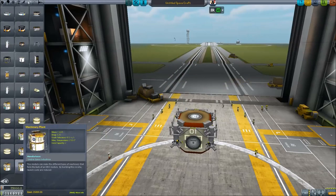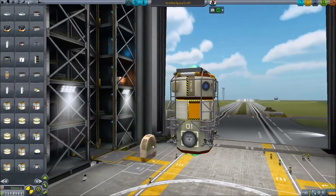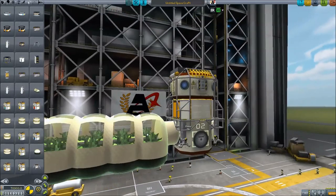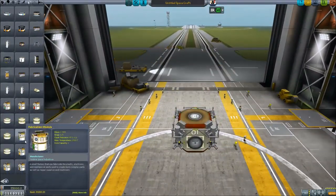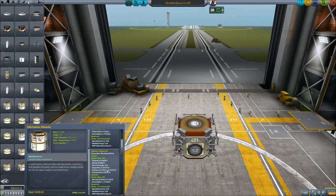The next important part is the aeroponics module. It similarly requires 300 basic machinery to work, and it also needs an inflatable agricultural module to function. It doesn't have to be connected directly to it, the same as with the Kerbitat. There are a lot of other modules, but the important part is that if you right-click on them you can look up what they need and what they give you — inputs, outputs, and what is required. For instance, a fabrication unit would require basic machinery and advanced machinery.